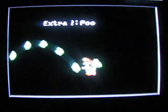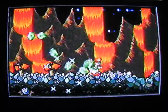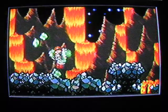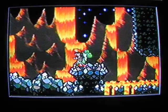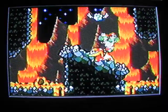All right, here's Extra 1 — Poochie Ain't Stupid. This is easily one of the hardest stages in the game. It's an auto-scroll stage. Stock up on eggs from the bats if you need them. This stage is going to be ugly. Here comes Poochie — you have to ride him across the lava. Remember that lesson I gave you earlier in the walkthrough? You're going to need it here.